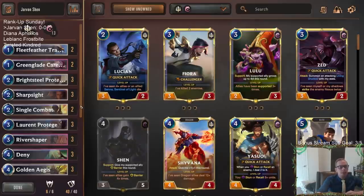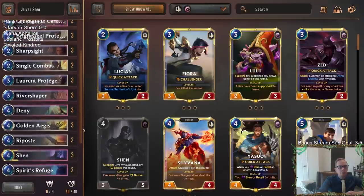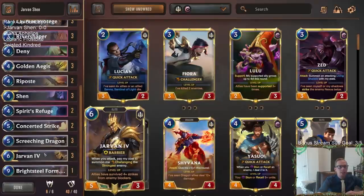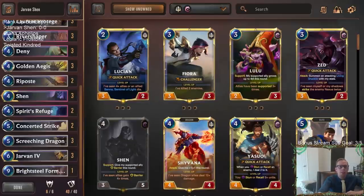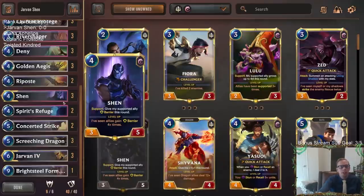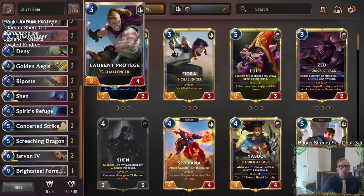Jarvan/Shen is very similar to Fiora/Shen if you're familiar with that. Instead of playing Fiora in the three-mana slot, we have Laurent Protégé, and instead of Cythria at six mana, we have Jarvan. It's not necessarily an upgrade, but it's not much of a downgrade either — Fiora is really powerful, but Jarvan's not bad. Jarvan works really well with Shen because Jarvan comes in with barrier, which helps Shen level up since Shen needs to see allies gain barrier four-plus times.